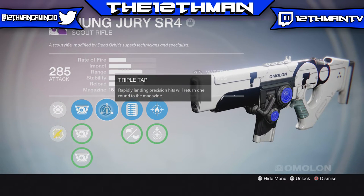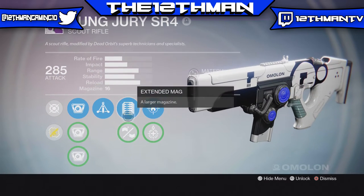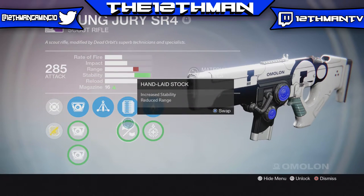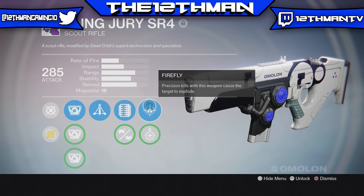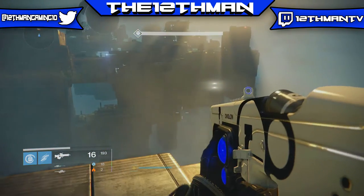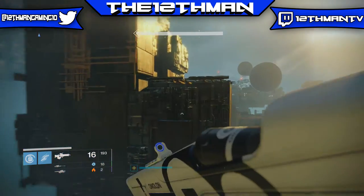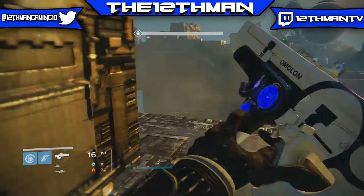The next perk is Triple Tap, which means if you rapidly land precision shots, one round to the magazine will return to the gun. The next two perks are Field Scout and Hand-Laid Stock. Field Scout extends the magazine and Hand-Laid Stock increases the stability but reduces the range. And then the final two perks on the Hung Jury are Firefly and Underdog. Now Firefly is a really good perk to have, especially in PvE. What Firefly is, is that if you land precision kills with this weapon,